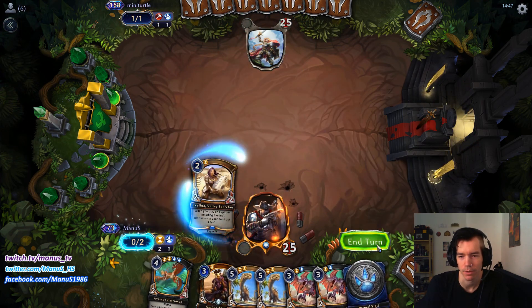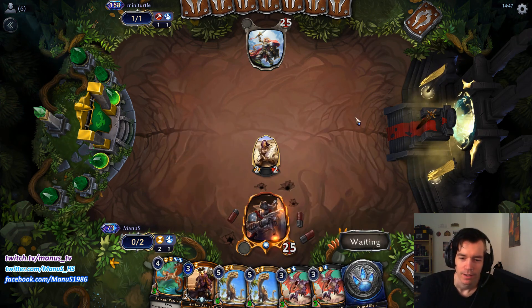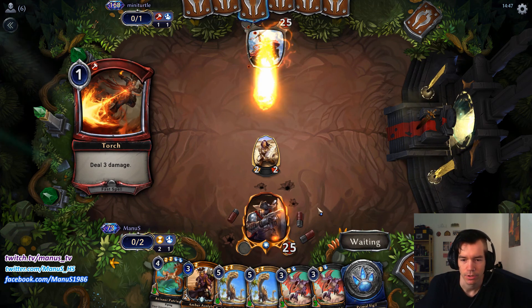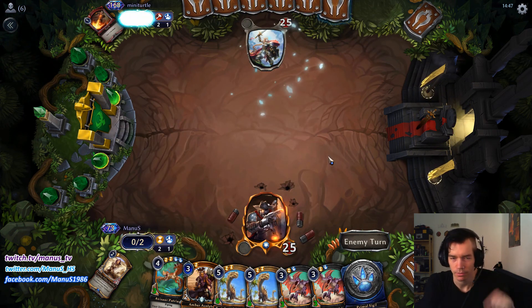There we go, that's what I'm talking about, another kind of nutty draw. She might get torched so we only get one buff out of it, but still, 3-5s are pretty good against Skycraig.